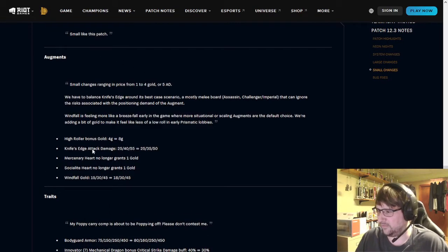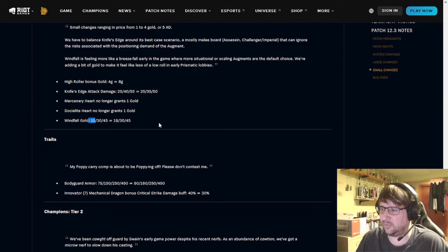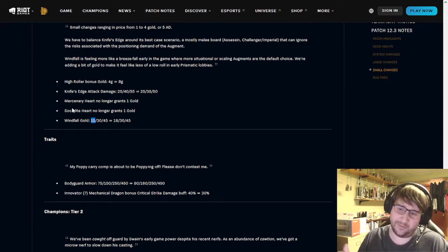Smaller changes: some augment adjustments. A little nerf to Knife's Edge, because Challenger comps were really strong with high levels of it. Merc and Socialite Hard are two of the best cards you can get and don't need additional gold. Windfall is getting a buff at tier 1 — early gold is valuable, but in general you didn't want to take it over other Prismatics because those let you win-streak better. Taking the gold is a more random outcome, whereas most other Prismatics tell you instantly whether you'll win-streak or loss-streak.